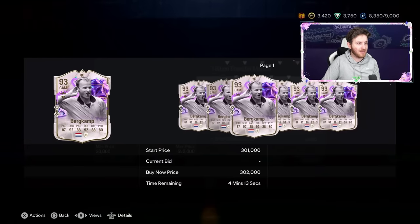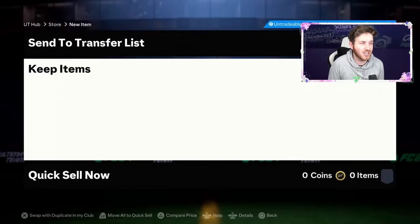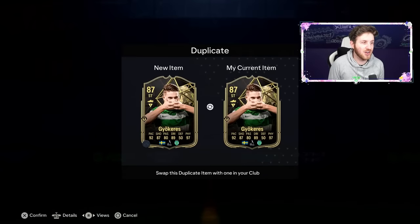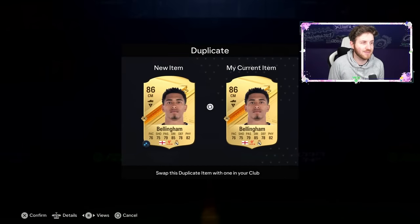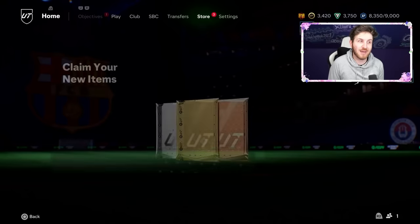I'll go for Dennis Bergkamp in this icon pack — a 200,000 coin player. He goes straight into the starting 11. Now with all those big fodder cards we can hopefully complete some nice SBCs.